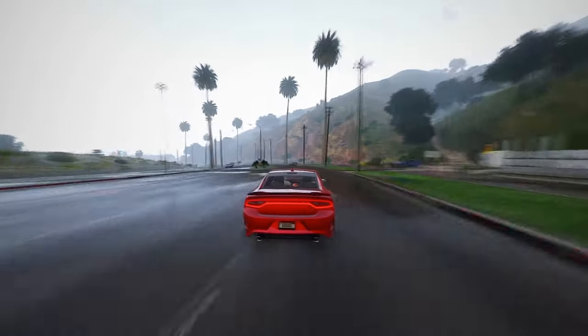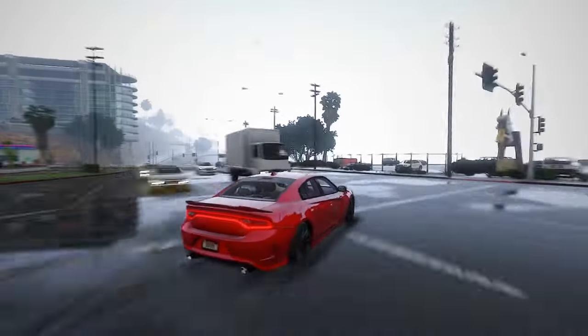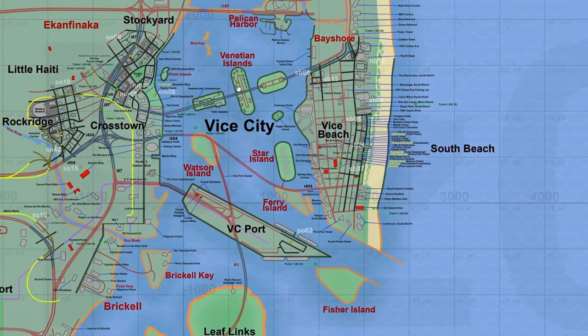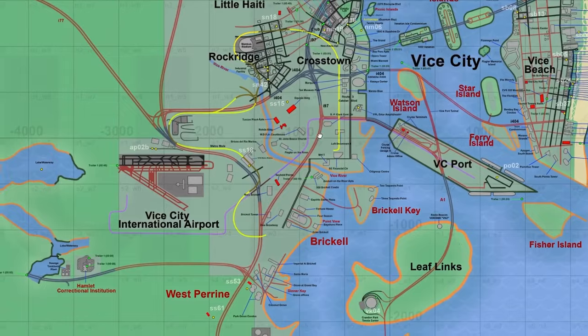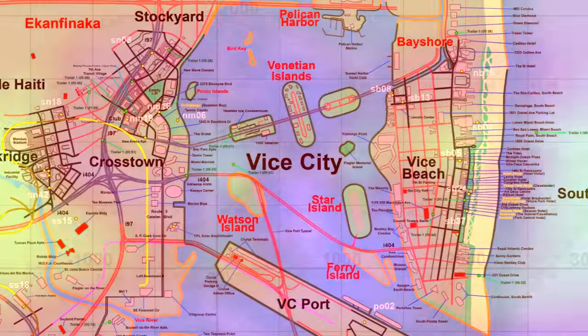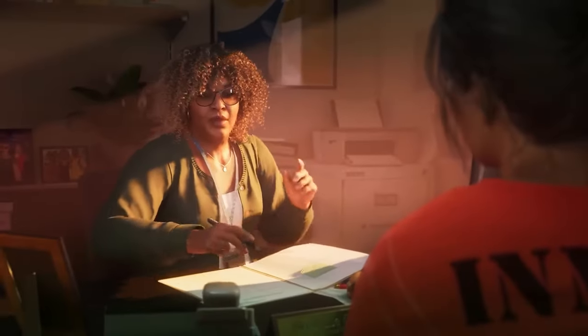Brace yourselves for a comprehensive list featuring every nook and cranny on the GTA 6 map, showcasing not only new additions, but also the anticipated return of beloved locations from the iconic GTA Vice City, as hinted in the leaks. Let's kick off this exploration by delving into the heart of the GTA 6 mapping project. This official endeavor aims to provide a scale-accurate representation of what players can expect in the actual game. The map sprawls across two major cities — Vice City and Port Gorn — and every detail is meticulously curated from leaks and the official trailer.